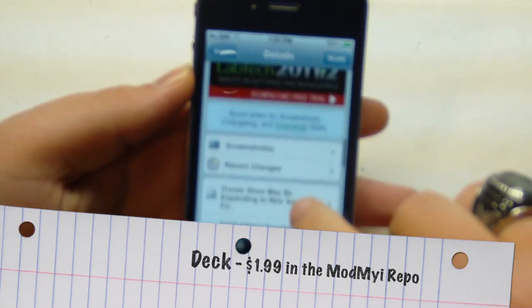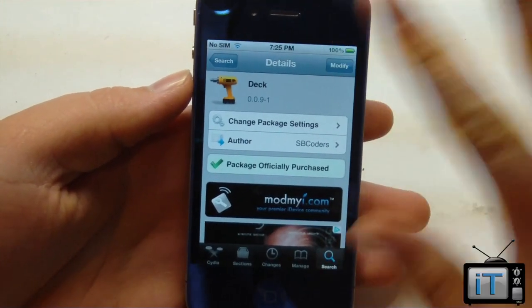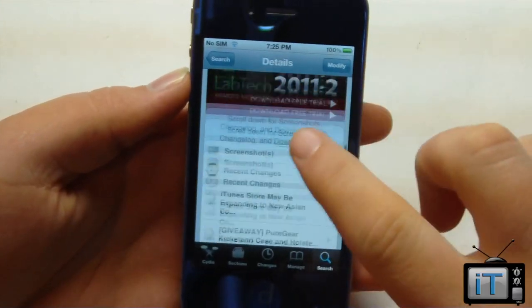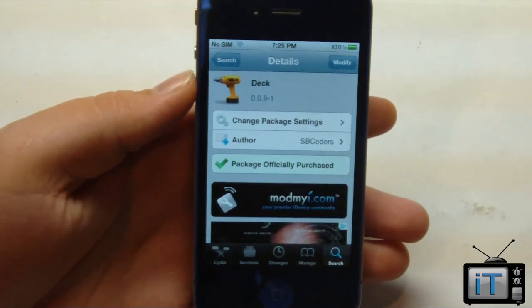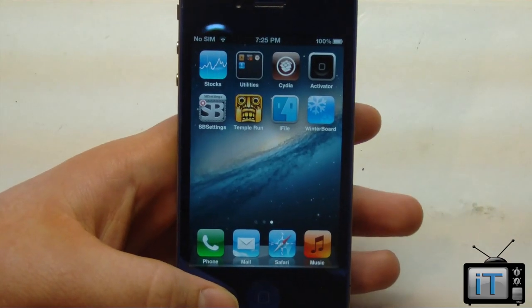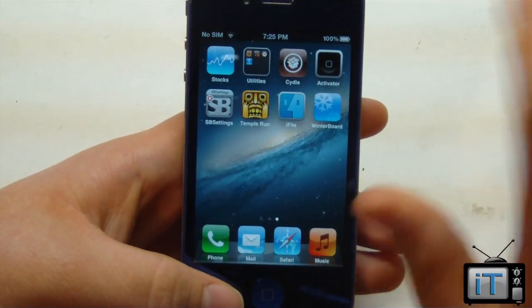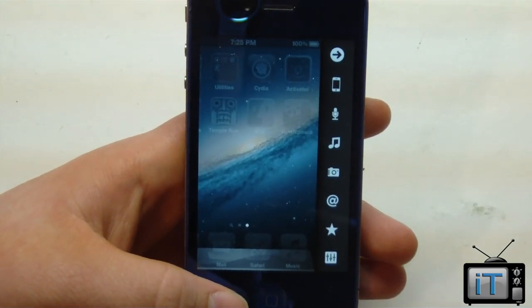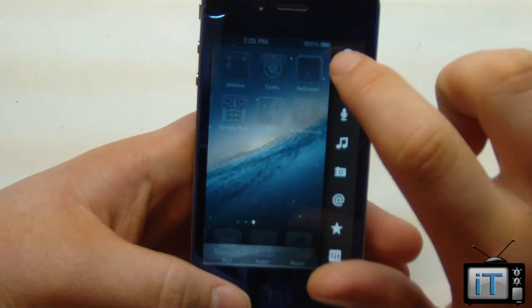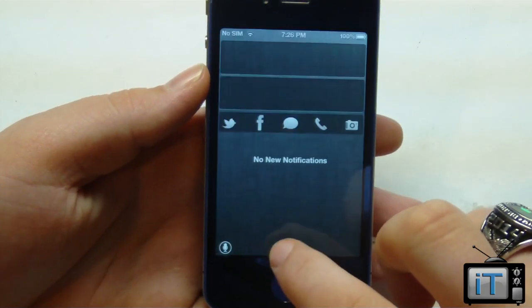This is a paid tweak that actually adds a new bar to your home screen, which is really cool, and I'll show you how that works. You can pick this up for $1.99 in Cydia, and again that is by SBCoders. What this tweak allows you to do is set up a nice screen, so when you swipe or use whatever activation method you choose, you actually have an extra screen here. It's very fluent and it works kind of like if Apple were to actually implement this — just like how Notification Center is nice and smooth, this tweak is actually very smooth.